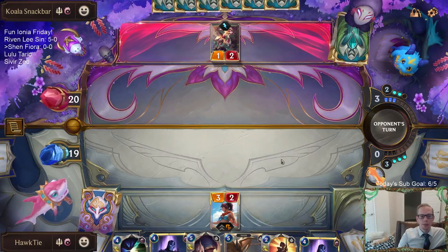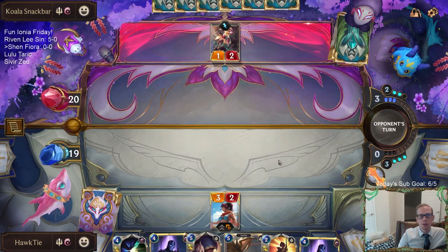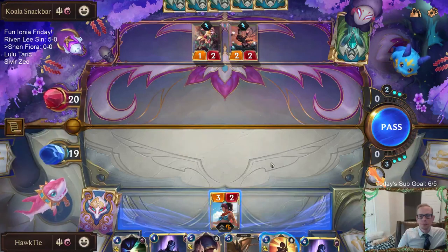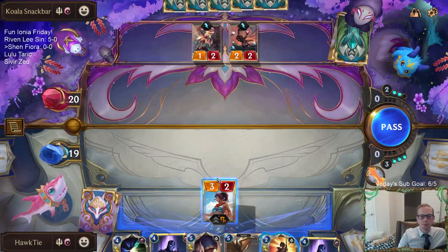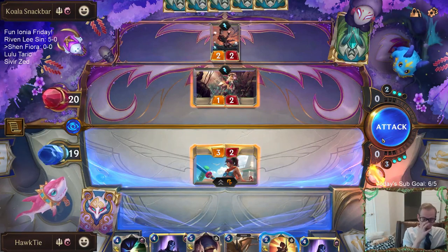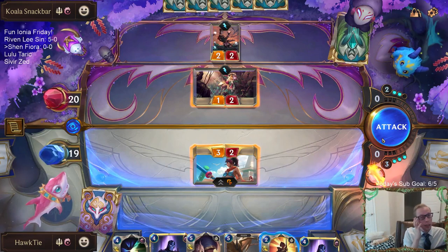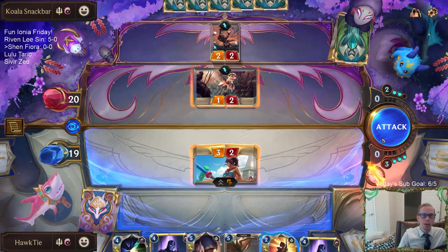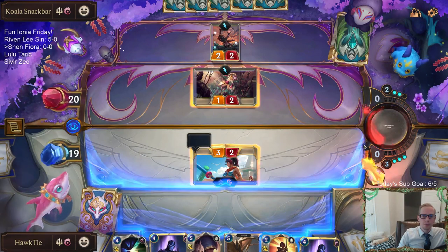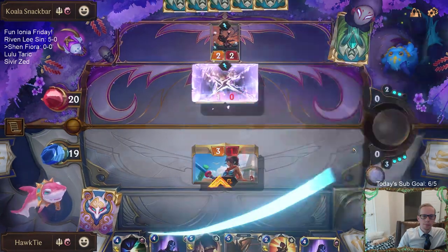I'm happy with every single one of those cards, but I'm going to send them all back because we didn't have our very important champion cards. Not a great start, but we have some power with Shen and Screeching Dragon. Not expecting this Fiora to do a whole lot in this matchup where they're going to have barriers and everything as well.